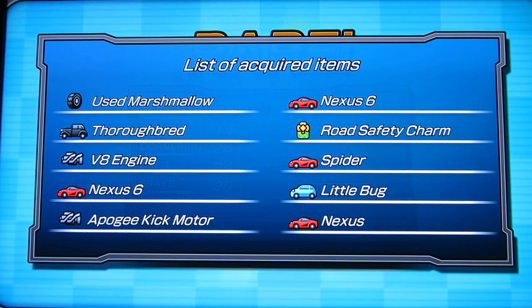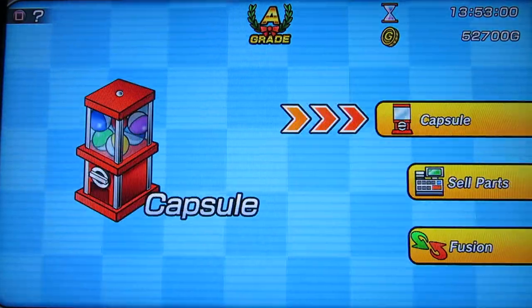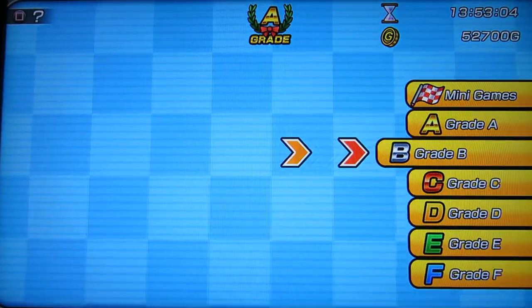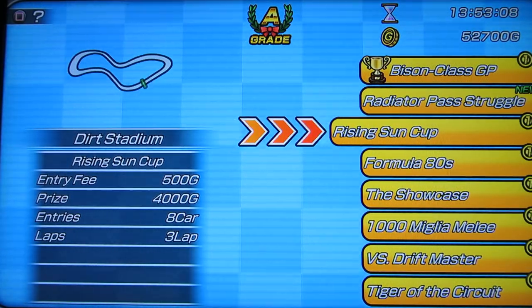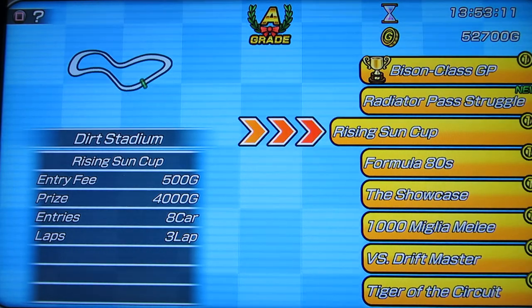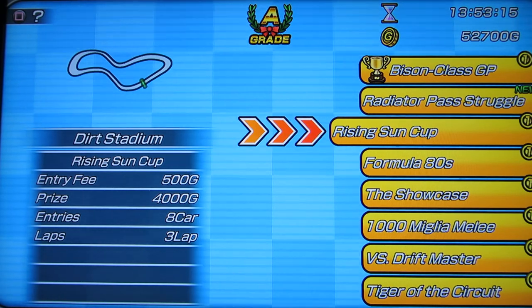So that's what I got for 50,000 coins. Now there's an easy way to make coins once your car is fast enough: go to Grade B, go to Rising Sign Cup. It's 500 coins to enter and if you win you get 4,000, and that is an easy race to win, so you can make lots of money pretty quick if you want to.